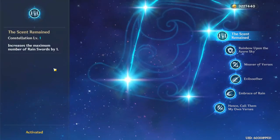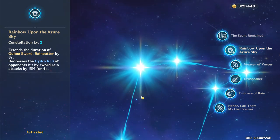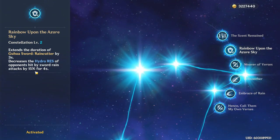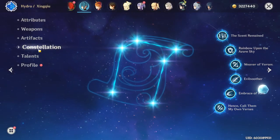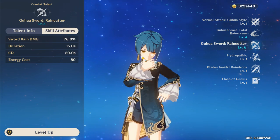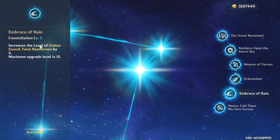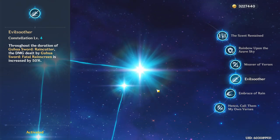C1 gives you an extra rain sword — arguably the worst constellation, it's fine but not as good as the others. C2 is amazing — in my opinion his second best constellation. It decreases the hydro resistance of opponents hit by the sword, increases Xingqiu's damage and other hydro characters like Childe, and increases the duration of Rain Cutter by three seconds, which is huge. C3 gives more damage to Rain Cutter. C4 gives a 50% damage bonus on your E once your Q is procced, which is very nice.